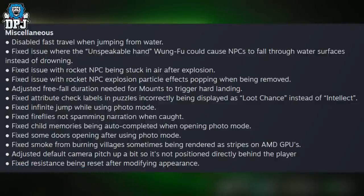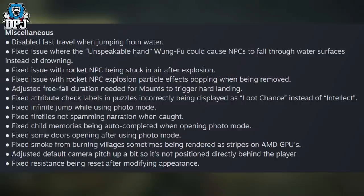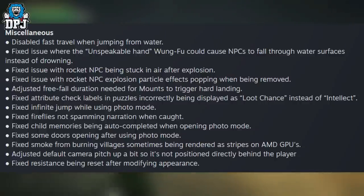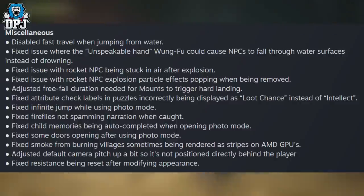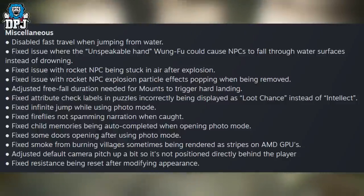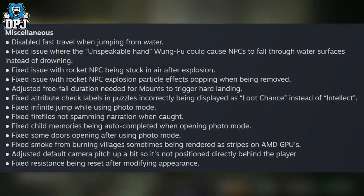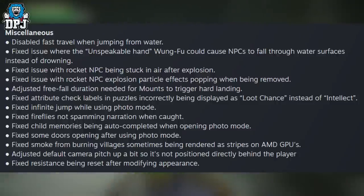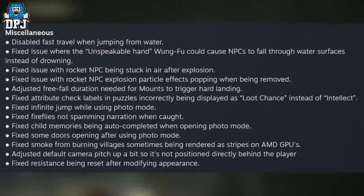Miscellaneous: disabled fast travel when jumping from water; fixed issue where the 'Unspeakable Hand' run-through could cause NPCs to fall through water surfaces instead of drowning; fixed issue with a rocket NPC being stuck in the air after explosion; fixed rocket NPC explosion particle effects popping when removed; adjusted threefold duration needed for mounts to trigger hard landing; fixed attribute check labels in puzzles incorrectly displaying as loot chance instead of intellect; fixed infinite jump while using photo mode; fixed fireflies spamming narration when caught; fixed child memories being auto-completed when opening photo mode; fixed some doors opening after using photo mode; fixed smoke from burning villages sometimes being rendered as stripes on AMD GPUs; adjusted default camera pitch; fixed resistance being reset after modifying appearance.